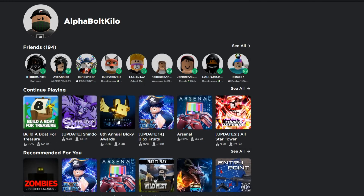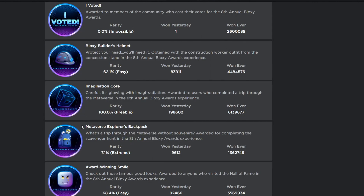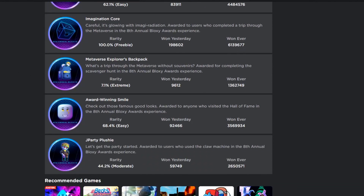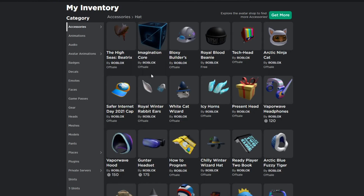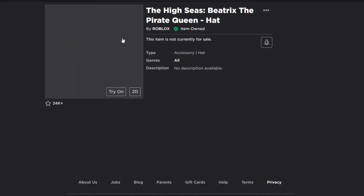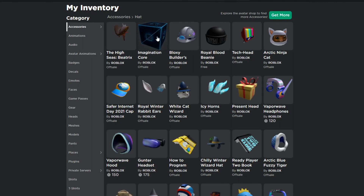There are also free items you can get from the Eighth Annual Bloxy Awards game. For the Bloxy Awards, you can get items like the Bloxy Builders Helmet, the Imagination Core, the Backpack, the Smile, and the J Party Plushie. To get the Imagination Core, enter the Bloxy Awards, wait one hour to board the ship — once you board it, you automatically get the badge and the core. For the Bloxy Builder, go to one of the concession stands and collect all the items.